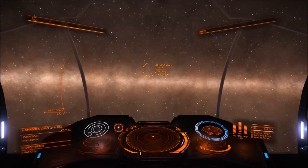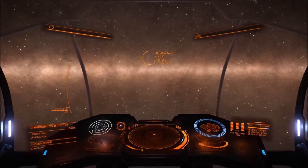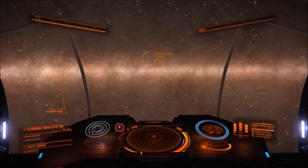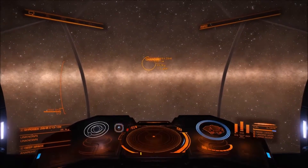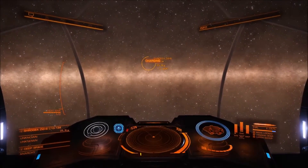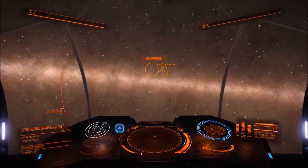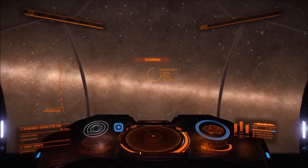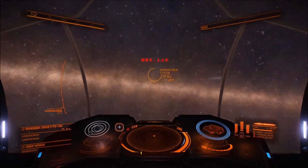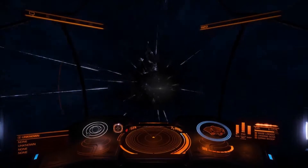To be honest my ship isn't the best fitted out for exploration. For one, I still have shields — I could get rid of my shields completely, I'm not going to meet anyone out here, but I just couldn't bring myself to do it. And another thing: I've got weapons. Why would I need weapons for exploration?